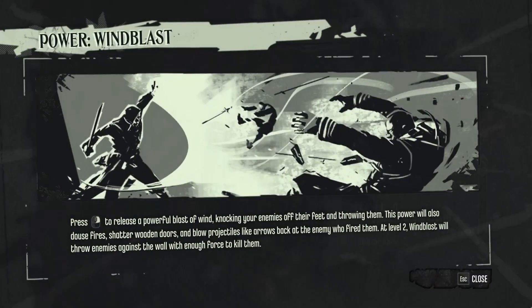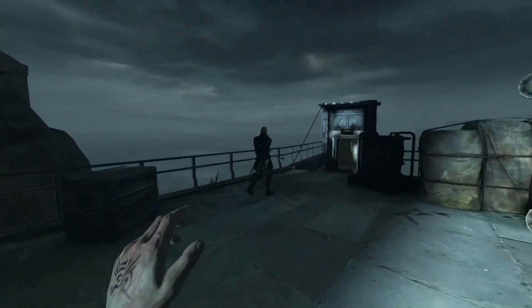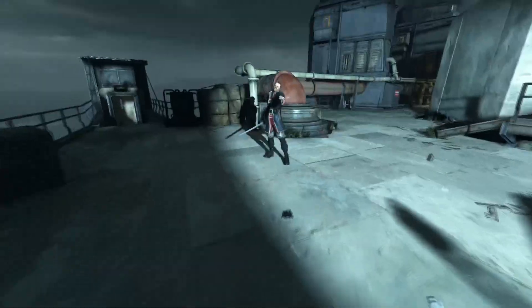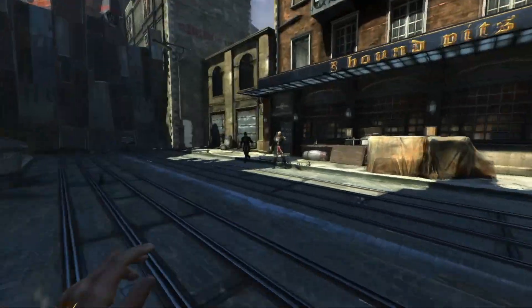Now for Windblast. When used, this power unleashes a formidable burst of wind in front of the player. It's an extremely disruptive power that will no doubt alert enemies to your location, so it's ideal for a more aggressive playthrough. Once leveled up, it can deal fatal blows, providing your target hits a solid object.